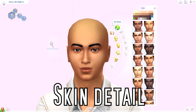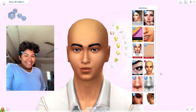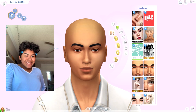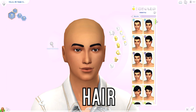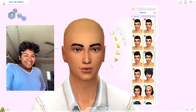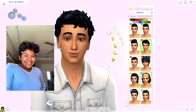We're going to give him a skin detail - you can totally take it off once you download this Sim. I'll give him a male smooth skin base. I think his lips are a little bit smaller. And now for his hair, I am going to just use expansion pack hairs - I don't want to use CC because you guys will download it. Let's give him curly hair like this - that is so cute. This is exactly like his hair.